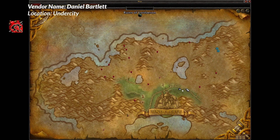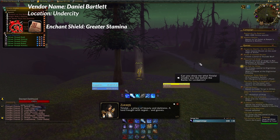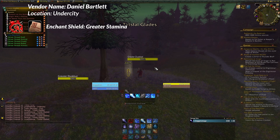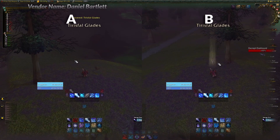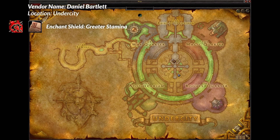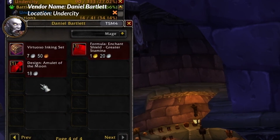The third recipe is going to be located in Undercity. To get to the Undercity you need to talk to Zadormi and turn it back to the old Undercity so that you can go inside and buy the recipe. If Zadormi is not there and you can't turn it back, please click on the link and watch my video on how to fix that. Inside the Undercity, located here on the map, chat with Daniel Bartlett — what a legend — and he is going to sell us this other recipe. This one is bind on pickup so don't grab it on an alt and try to send it over; make sure you're on your enchanting character.